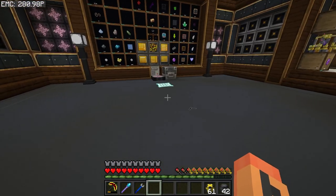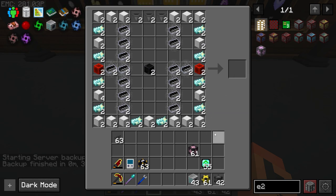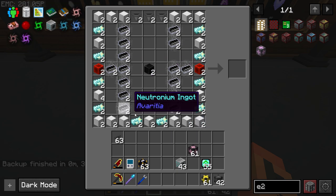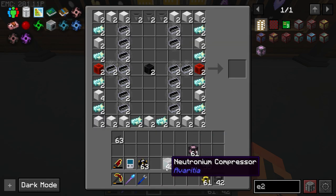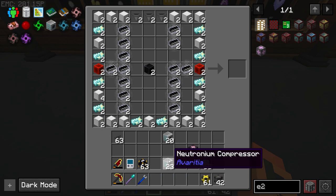Let's actually make our first compressors. We have enough here to do 23. Wait — what? How? Wait, is it two per? No, it's only one per — why did I get 43? Apparently I did something wrong and made way too many compressors.